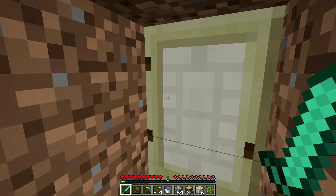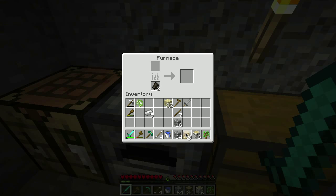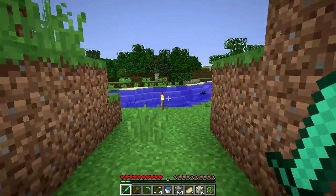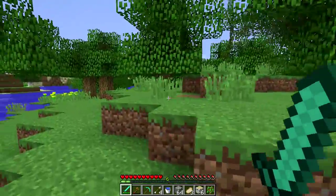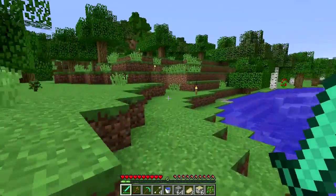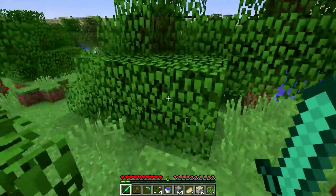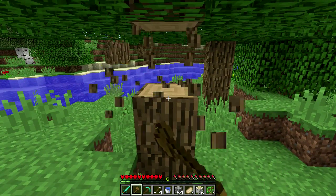I got food, so let's make some more charcoal. It was a very lame reference so don't worry if you don't catch it. I have five iron, so I could make a helmet and some boots — if we find a few more we can make a chest plate.